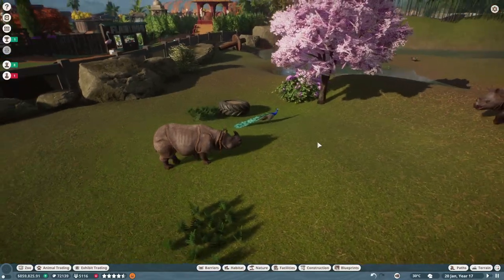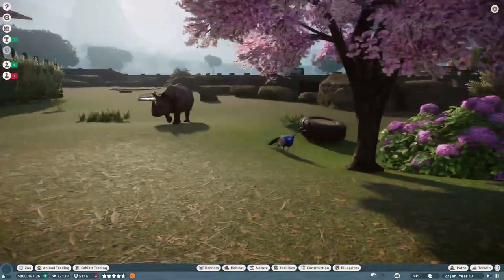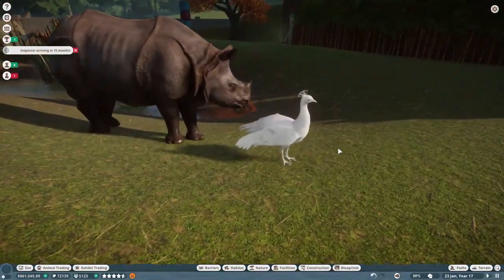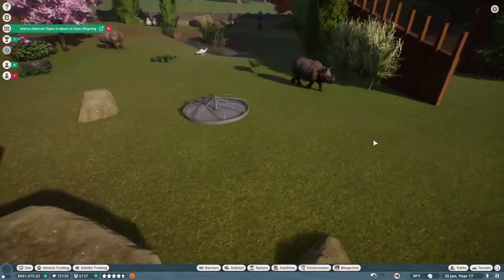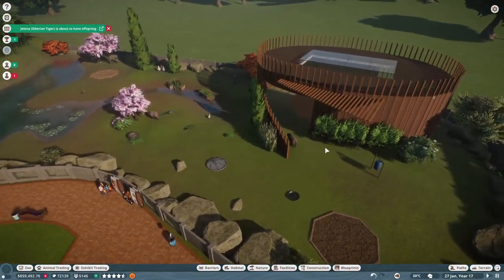We have successfully built our rhino exhibit with the peacock — a peacock and rhino exhibit, because they can be together and why not? Saves room, even as the rhino tries to trample the peacock. Great first beginning to our India expansion of our zoo.